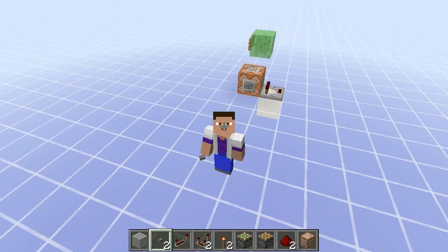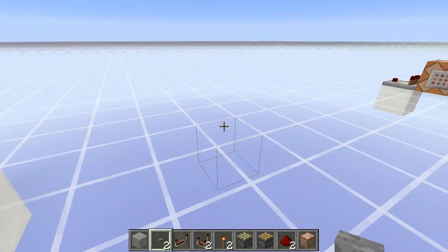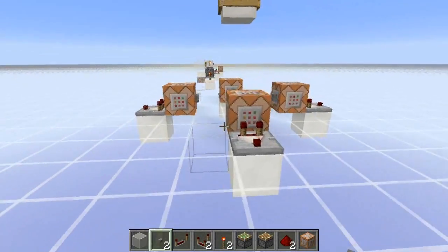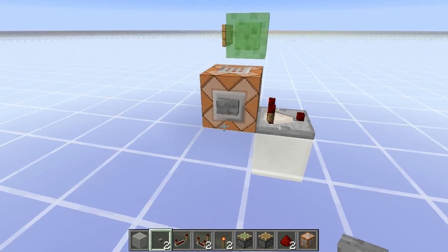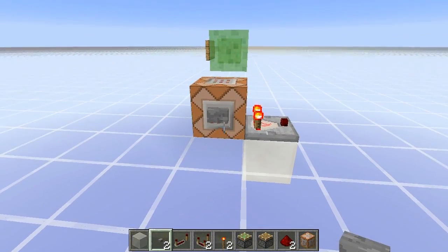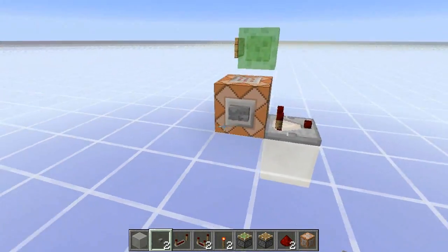Hello everybody, welcome back to another episode of Lectures in Labcoats. My name is Sparks, and I will be your lovely labcoated lecturing let's player for today. As a mapmaker — and today's invention is specifically targeting creative redstoners and mapmakers — I'm always trying to find a design that is small and lag-free. And I think I found one for a T flip-flop. I hope people can find this useful.